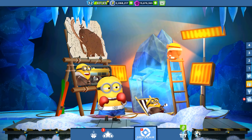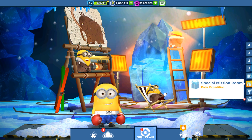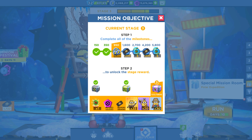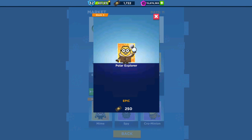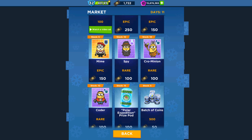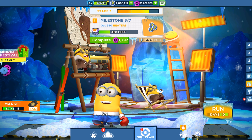By the way, there is a new special mission called the Polar Expedition. You can join, play, and unlock interesting characters such as the Polar Explorer Minion and Crow Minion. You can get their cards or buy them from the market with tickets. The Mine Minion cards are also available, including Polar Explorer, Crow Minion, and many more.